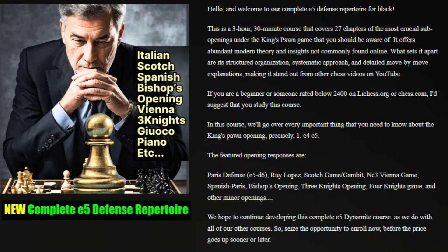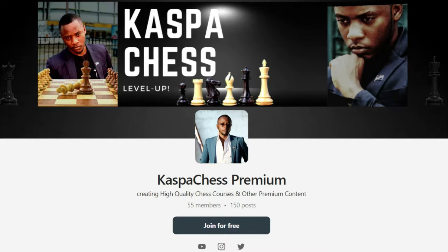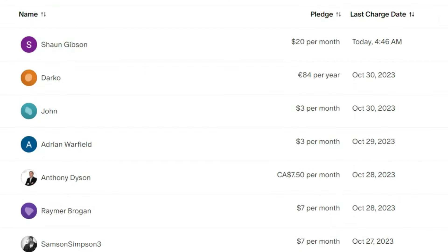Now, time for you to go and check out my new e5 defense course, which I have linked in the comment section down below. It has received a lot of attention. It's an opening response against White's e4 opening — you're going to learn how to play against the Giuoco Piano, the Ruy Lopez, the Bishop's opening, three knights opening, four knights game, Vienna game, even the Italian game. It's the complete e5 defense course that I just launched with my team. Thank you so much for watching. Until next time, have a wonderful day.